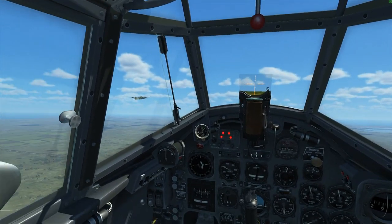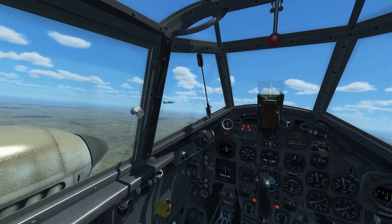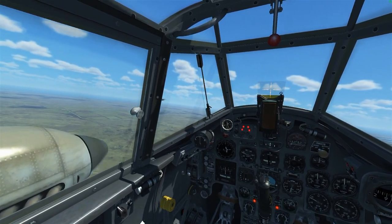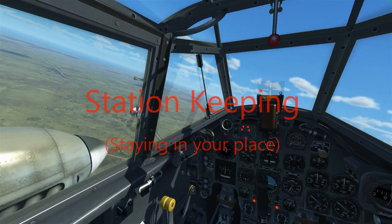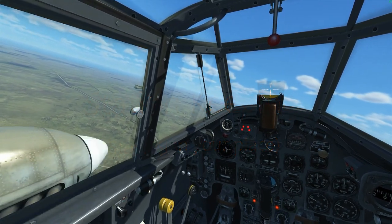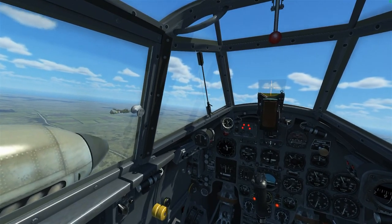And once he's in that position, I can then reduce the power and raise the nose to slow down to match his speed. Notice what power and attitude settings you have, which will match his speed and keep you on station. And don't forget to trim the aircraft for the speed.